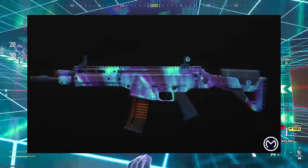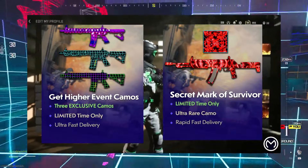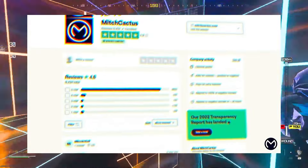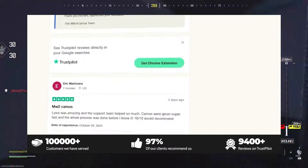If you're looking to get hard unlocks for the new Modern Warfare 3 mastery camos like Interstellar and Borealis, or even the new event camos, bought lobbies, and instant delivery on your nuke skin and all that good stuff, then make sure you guys go check out Mitch Cactus — their links will be down below. They have a five-star trust pilot rating, and make sure you guys use code Bubs.